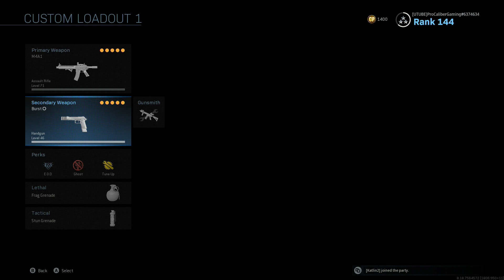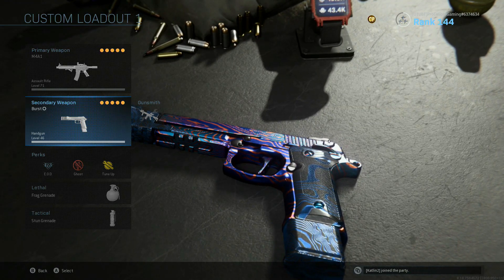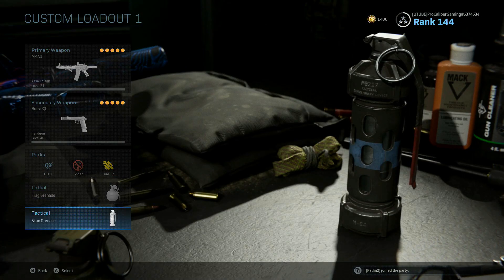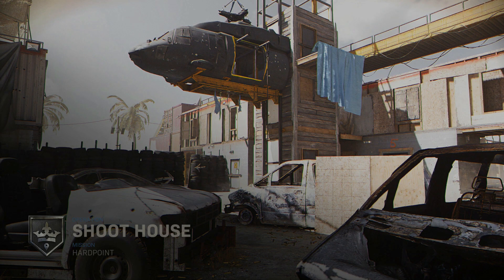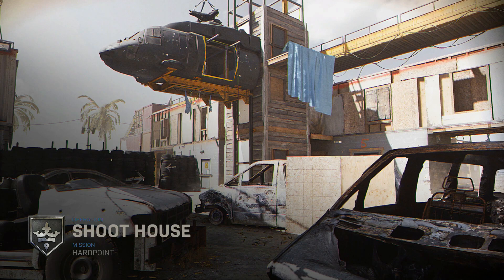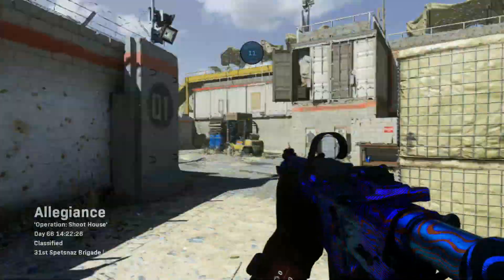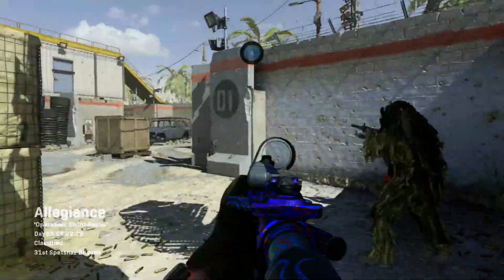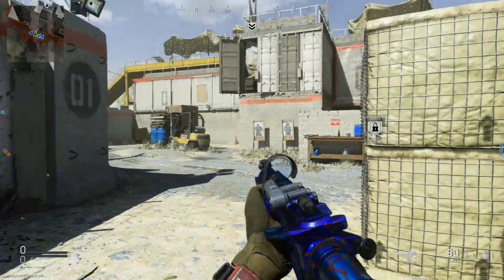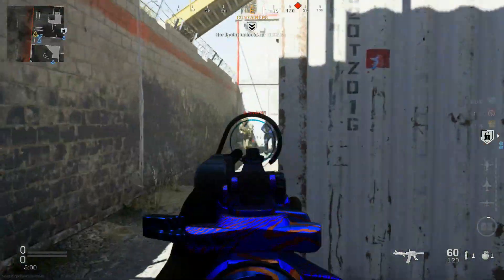For a full class rundown: the M4 setup I just showed you, and in my secondary I've got the Renetti with the burst variation as shown in my best Renetti burst class setup video. For perks we're rocking EOD, Ghost, and Tune Up. For lethal I've got the frag grenade and for tactical the stun grenade. First match is Shootout on Hardpoint — Hardpoint is a phenomenal game mode for this setup. Just look at that ADS time — if that's not quick enough for you I don't know what to tell you. Even after trying the 5 milliwatt laser and tac laser I still couldn't make a noticeable difference.